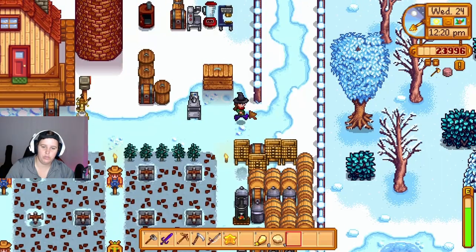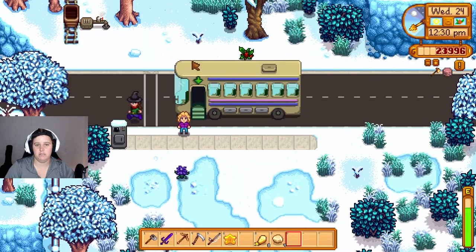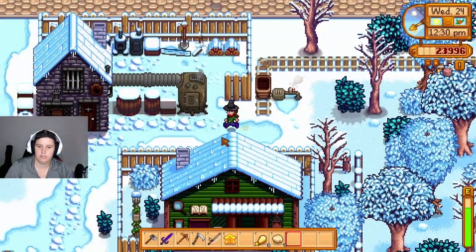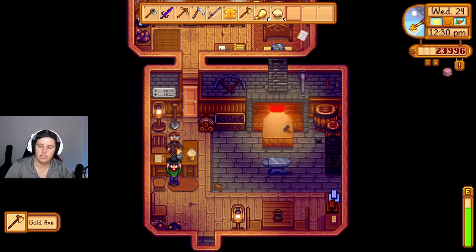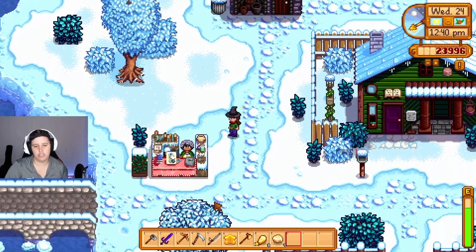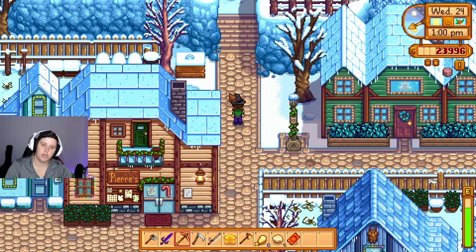We need to wait for the bars to be done, so let's go pick up our axe, drop these vegetables off to Pierre, and then figure out what to do. We also need to pick out a gift for Jodi. Let's see if we can buy the large chest — Pierre won't let me budge. I should have known — it's a Wednesday.